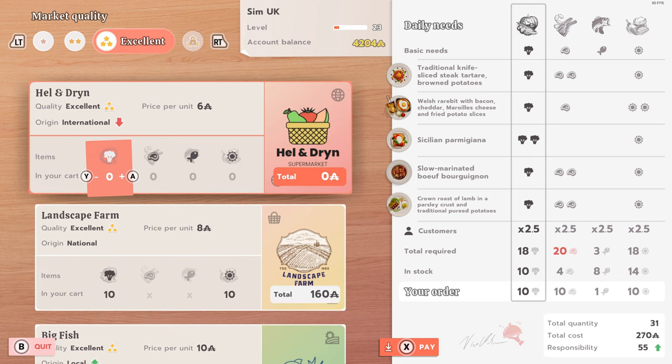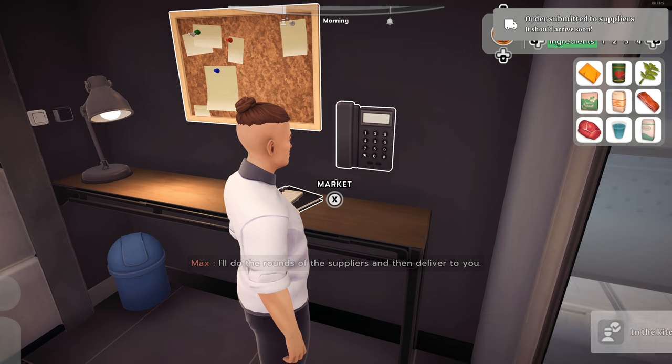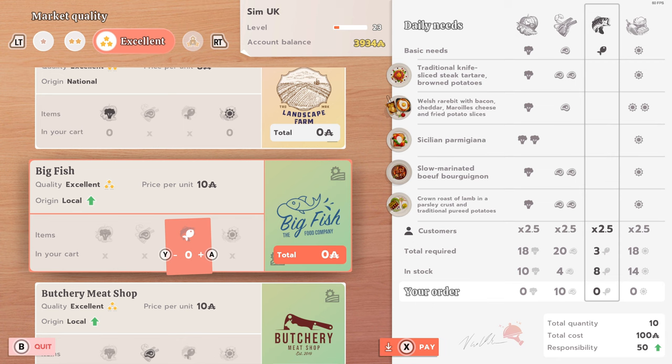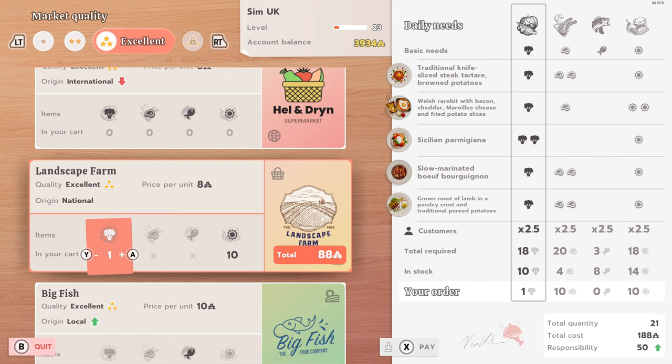Somebody commented the other day that they never buy more food than they need and they've never had any rats or anything in the kitchen. So I just ordered one lot and I'm just going to order a second lot - that seems to fix the problem. From that perspective, we get the highest quality ingredients and nobody gets upset with us. That's pretty good. You don't have enough space in your storeroom - I keep forgetting about this. I wonder if you can expand the storeroom.